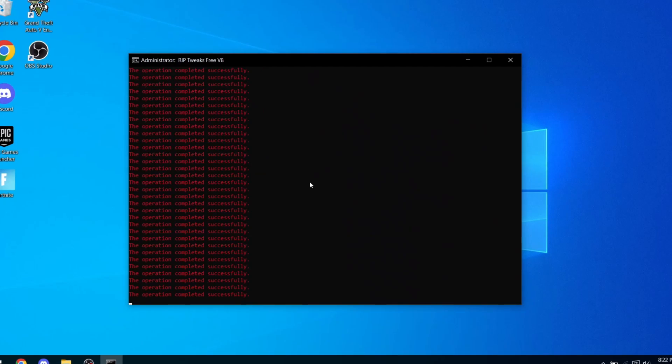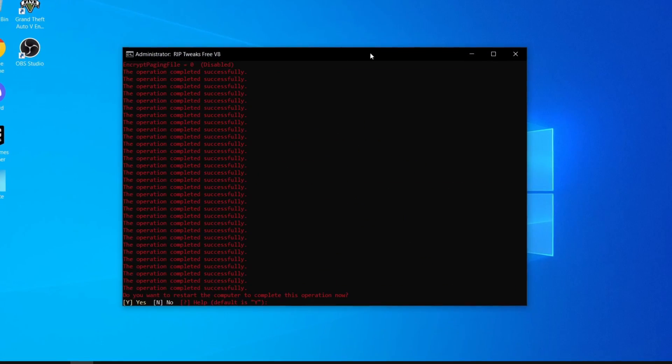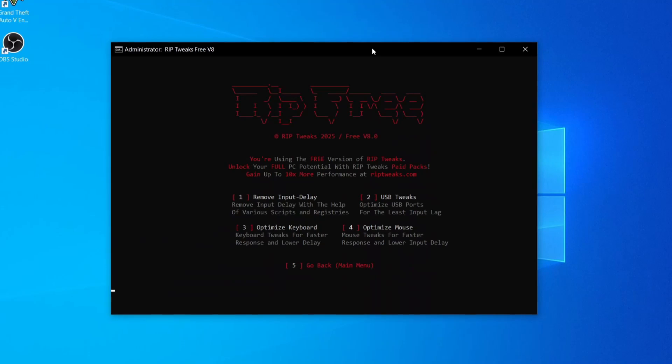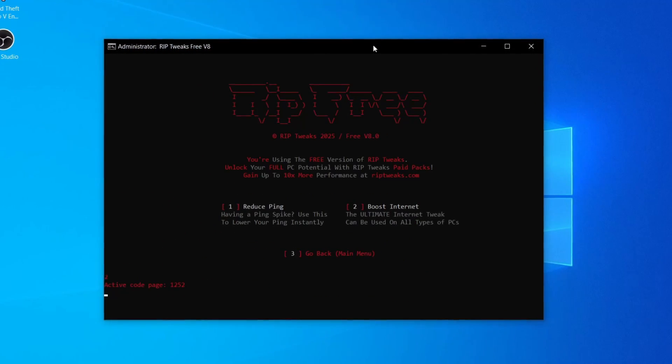Run it as administrator, create a restore point by clicking number one. Basically here I'm optimizing literally everything. How it works is you pick any option — CPU, GPU, whatever — and you navigate using keyboard buttons. For example: one for CPU, two for GPU, three for whatever. You navigate through all the options, click again, and that is how we optimize the computer. Link in the description, join the Discord server.